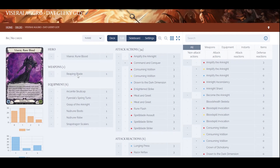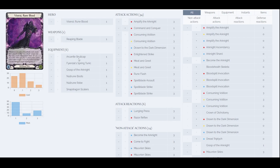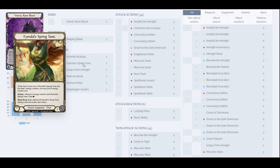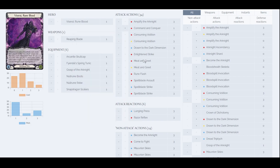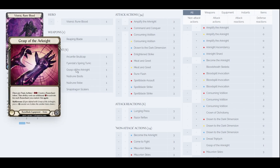Now let's look at equipment. Alkaline Skullcap — a good generic equipment. An alternative is Iron Helm or Scout Cap, but Alkaline Skullcap is the main choice. Spring Tunic — we're not playing the skeleton here because we're going wide. The tunic lets us pay extra resource, for example if you want to play Raise the Reflex and similar cards. The tunic is more useful than the explosive turn you get from Skeletal.